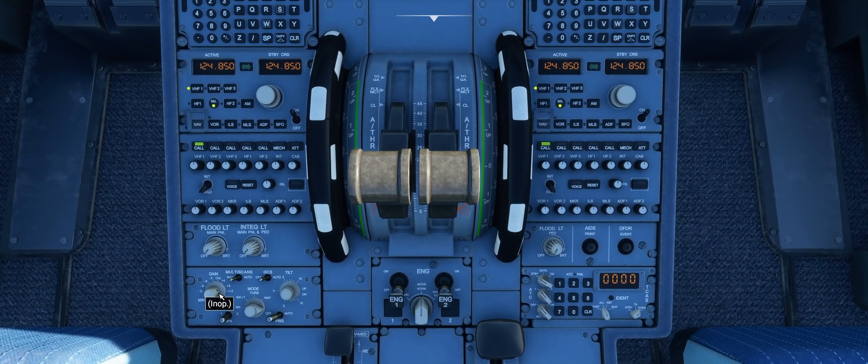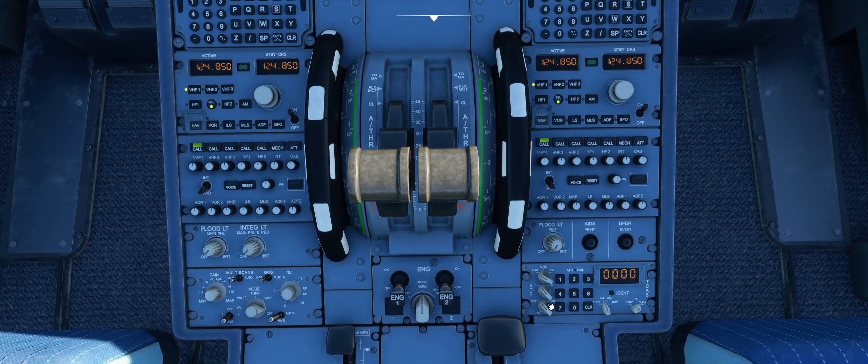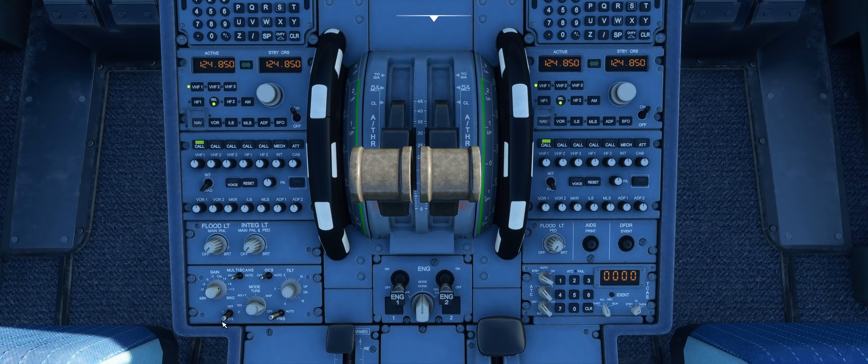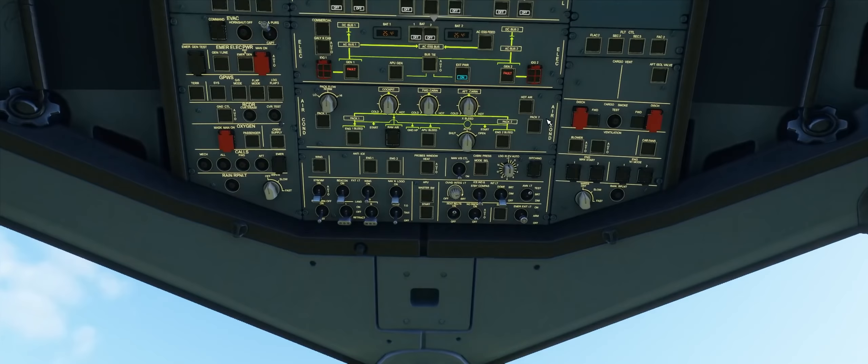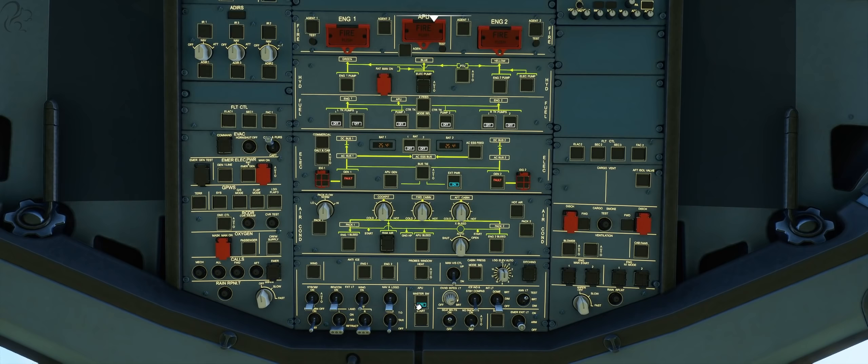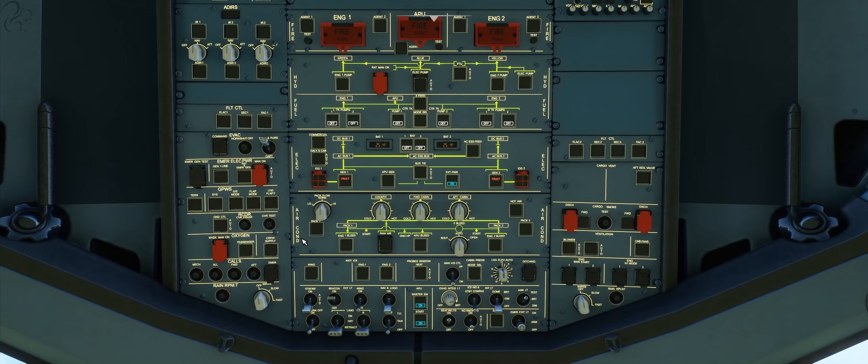All these lights are working down here. I notice a lot of these things are inop, like the transponder — the TCAS system is inop. And we've got the weather radar; I think this actually works, but you normally don't put it on on the ground. Parking brake is on, there's the flaps, speed brake and all that good stuff. So let's go for an APU start.